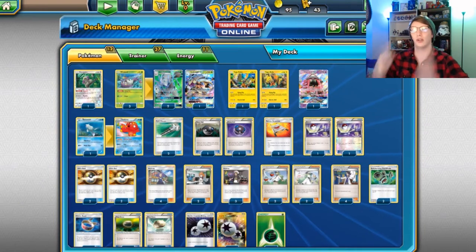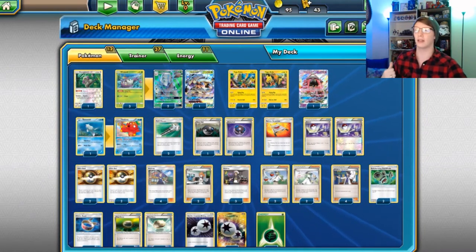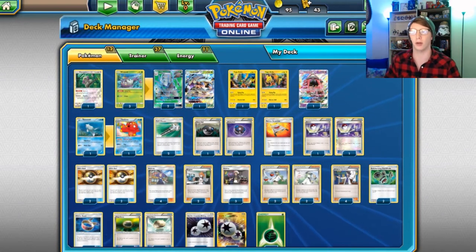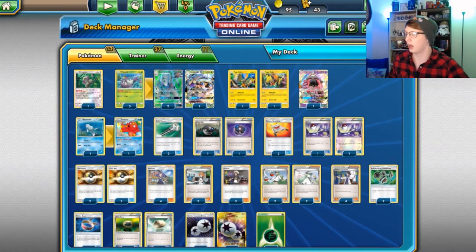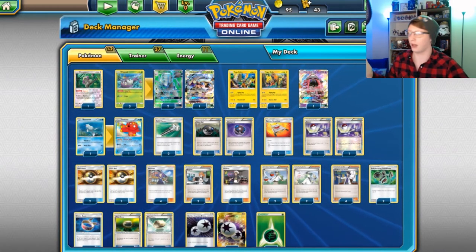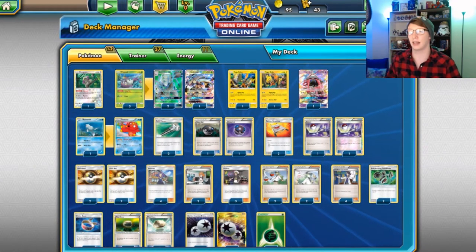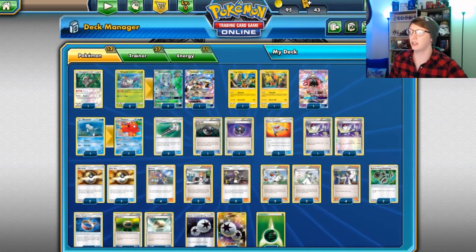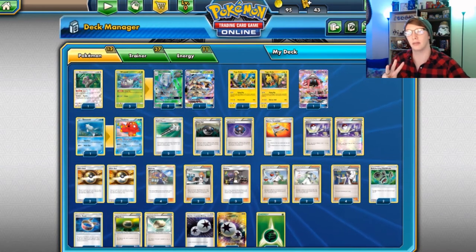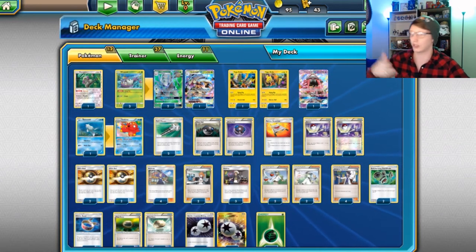I wanted an extra way to get him out because what you want to do is attack, have them attack you, then either Acerola, Switch, or Float Stone them out that same turn into a Tapu Koko promo, then back up again. That's essentially what you want to happen. We have four Ultra Balls, and Acerola — if any Pokémon has damage you can bring it back into your hand, no questions asked, all cards attached.